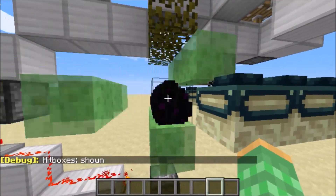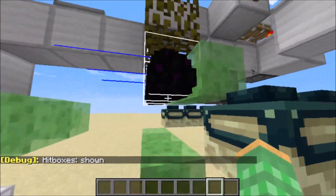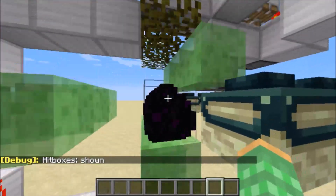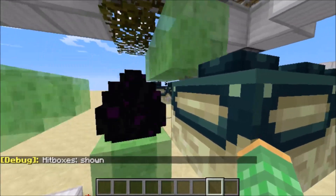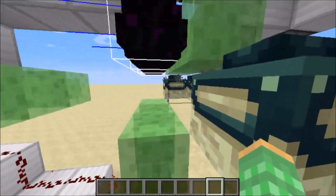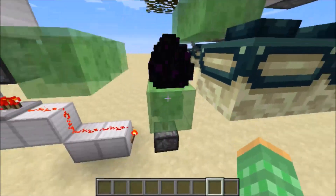And if we push F3B, we can see that they are entities, and as they are moving through the air, they are easily pushed by the slime blocks, and when they come into here, they are able to be duplicated by being partly inside of the end portal, as well as being placed on top of this slime block here.